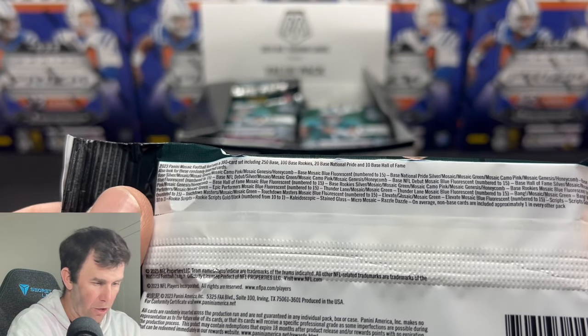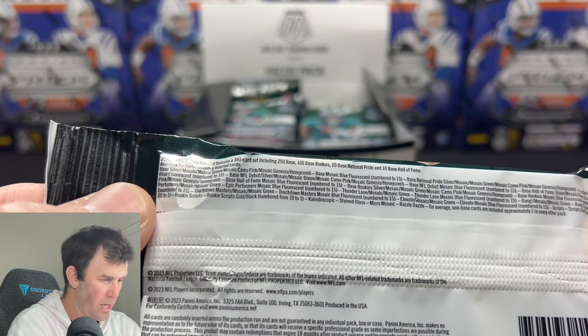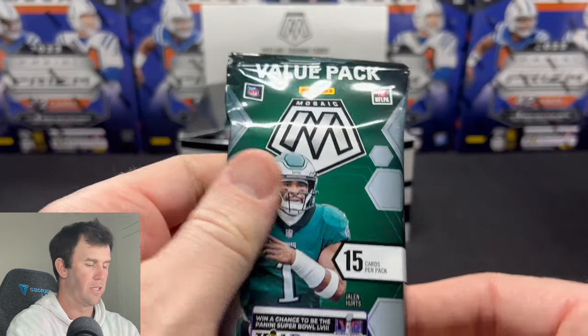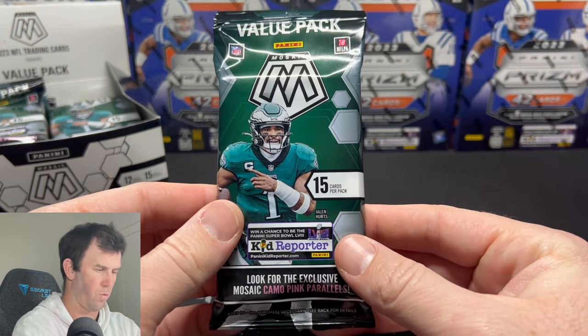You can get autographs in here, scripts gold and black numbered from 10 to 1. A lot of really cool cards. You can get a Genesis, a Honeycomb, tons of stuff — but let's get into it. Enough talk and let's start ripping.